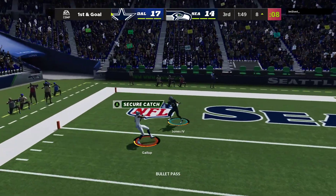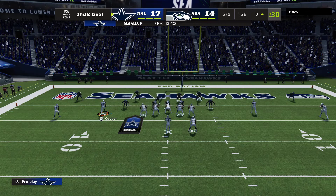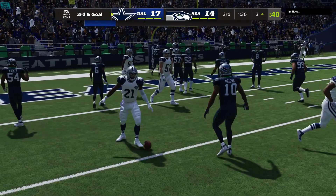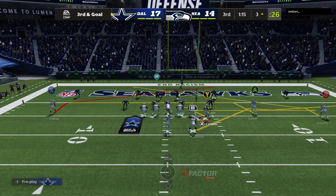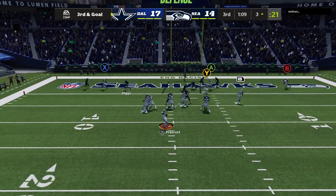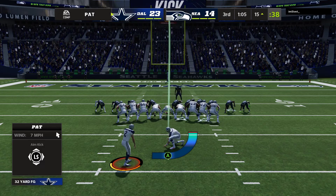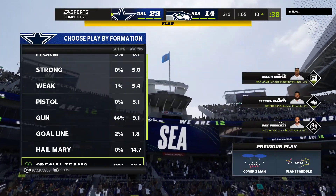Prescott throwing toward the pylon — caught, good for a gain of six. Second and goal. Out of the gun, it's Elliott — met quickly in the backfield, down he goes, folded like a lawn chair. Third and goal — Prescott to throw, and he'll take it into the end zone for a Cowboy touchdown. Dak Prescott, a three-yard touchdown run. The Cowboys take the opening kickoff of the third quarter and drive right down the field to extend their lead.